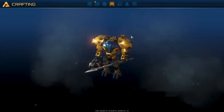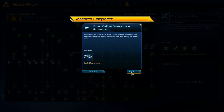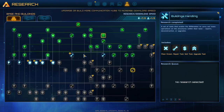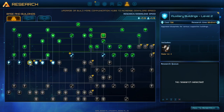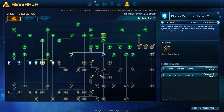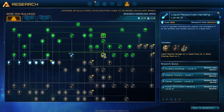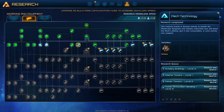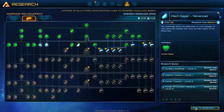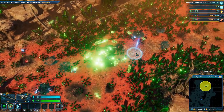Let's go into the technology queue. Shielding, small caliber weapons advanced, radar level two - okay, so we have some things queued up. There is something here that we can invest today.